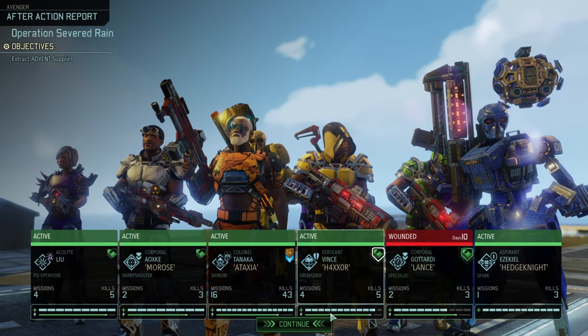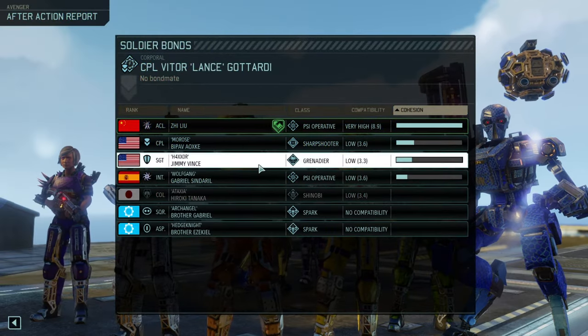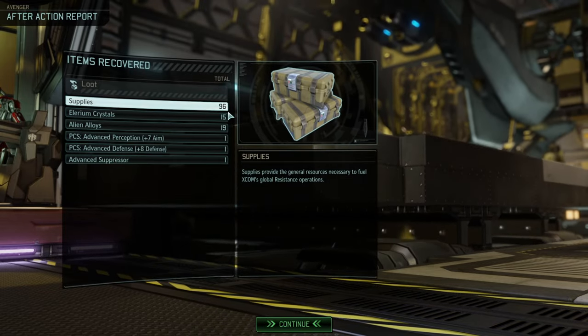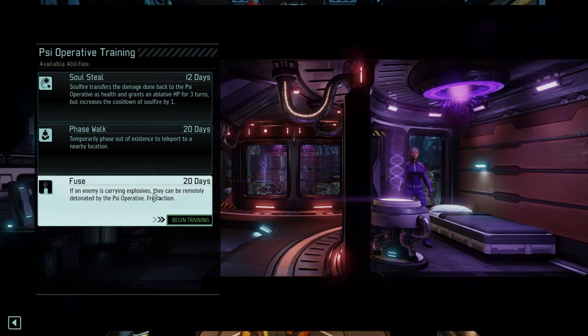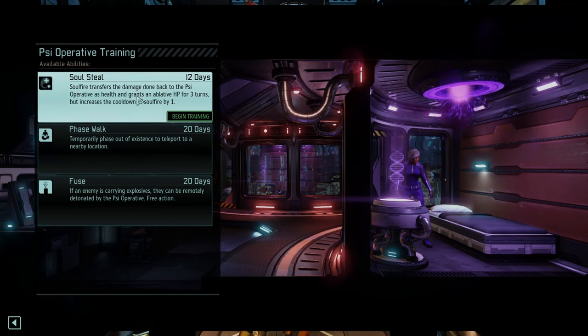Reduce the aim penalty — thank you. I was hoping the PSY operators would actually get a promotion. Wolfgang got one, and the mechs got one — which is great. Yeah, 100 supplies. Wolfgang: Fuse is good, I like it. Soulsteel opens a full route for more damage options, specifically Void Rift. Fuse is good as well. I'm going to do that.